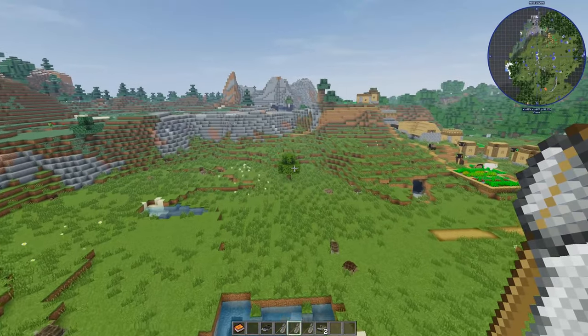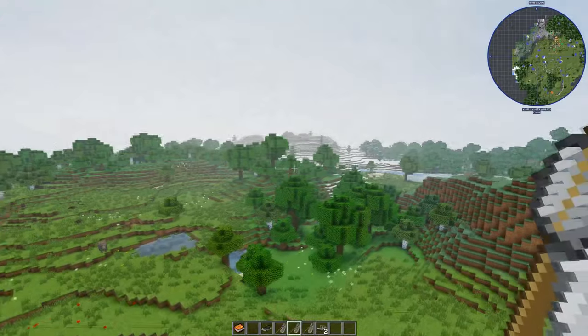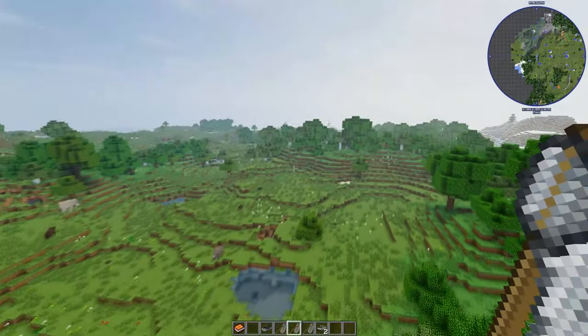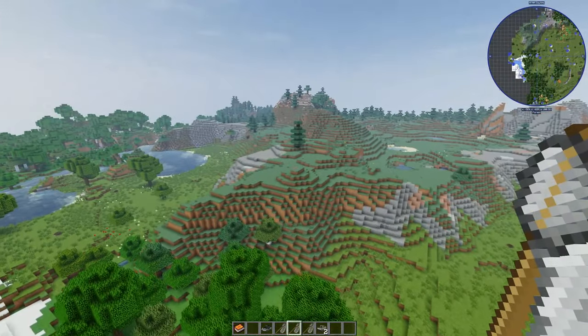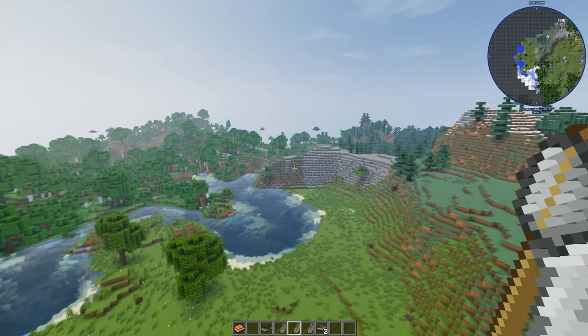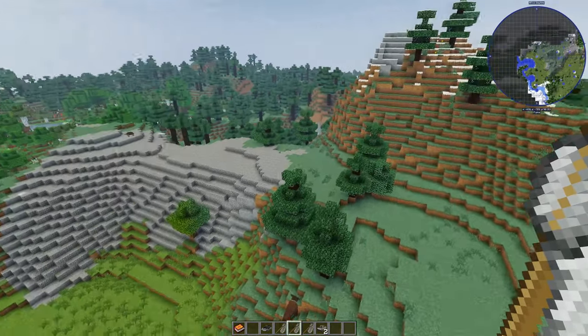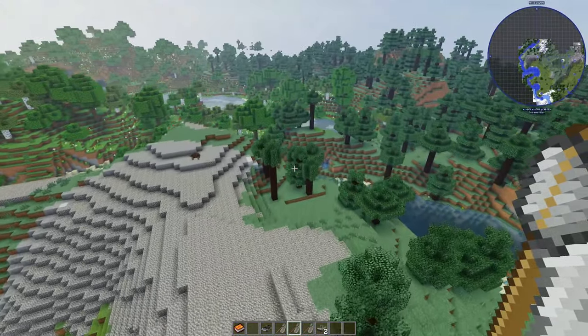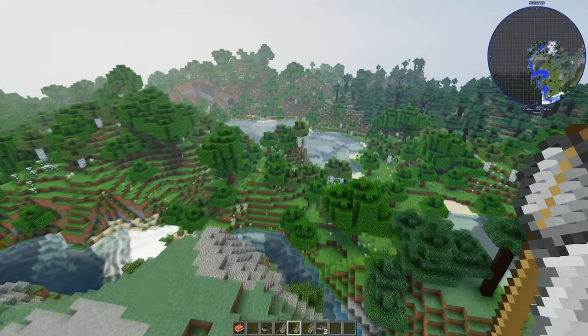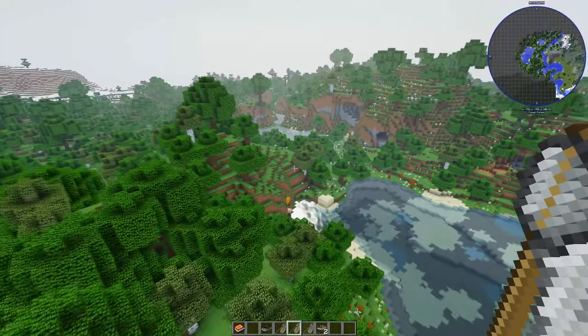Let's go and find some more new stuff. There's a cave under there. There's another biome over here - we were going north. Let's go into this warm climate area. A flower biome over here - wowzer, look at this, it's a big flower biome!